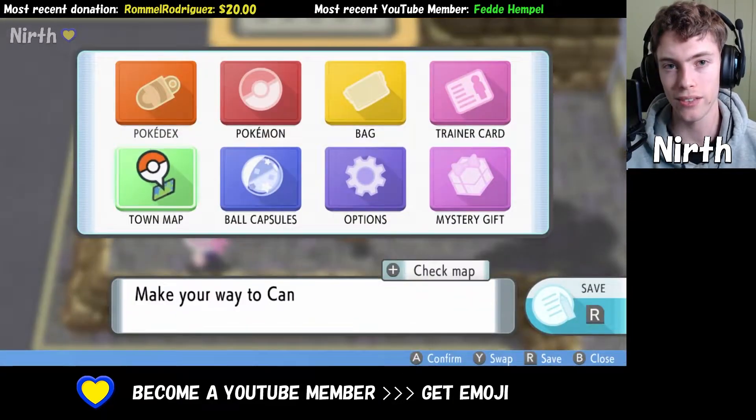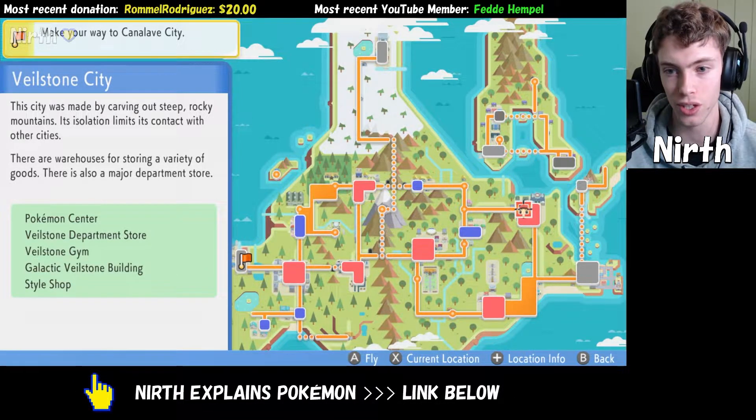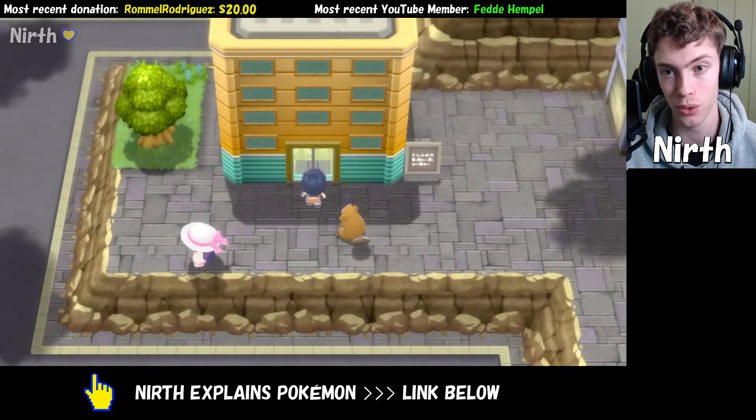In this video, I'm going to show you how to get TM15, which is Hyper Beam, in Pokémon Brilliant Diamond and Shining Pearl. I'm currently standing in Veilstone City, and we're going to head inside the Veilstone Department Store.